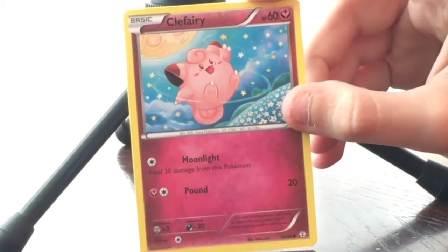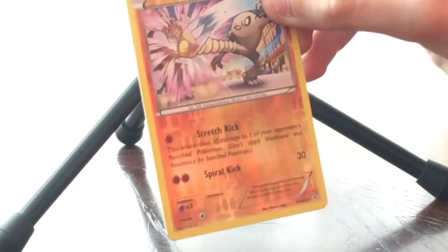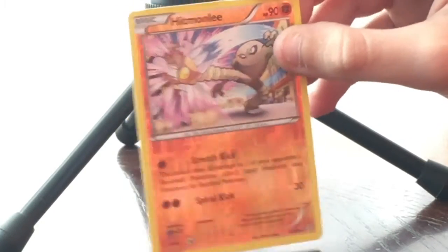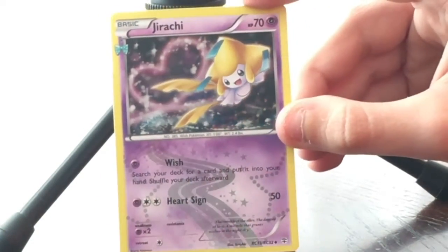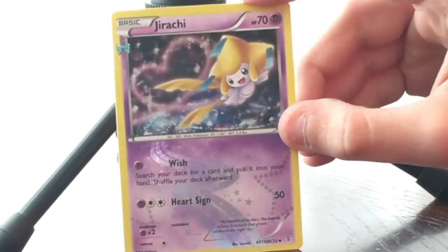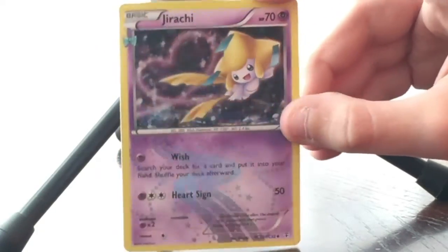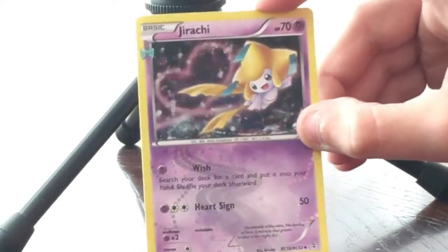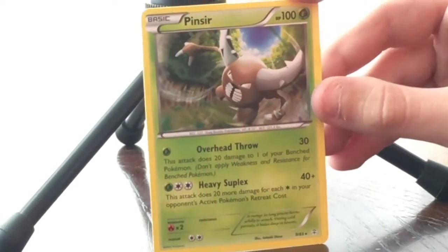And here we have Hitmonchan! Then for our rare we have Jirachi — wow, look at that! It's a nice card with a little love heart drawn in the sky. The card is sparkly too. And our last card is a regular rare Pinsir.